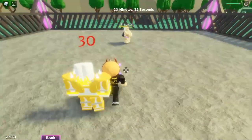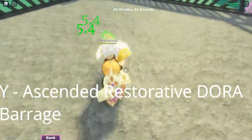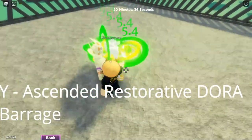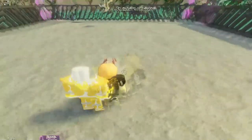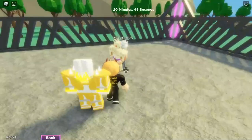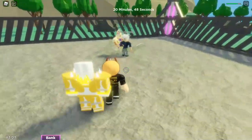So the next move is Restorative Dora Barrage. You press Y, and you can heal your opponent or your friend. For the next move, I need him to hit me.